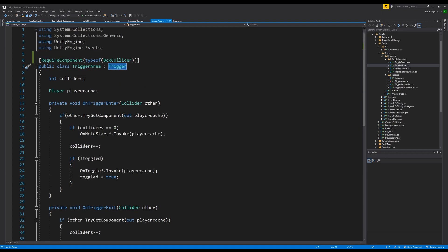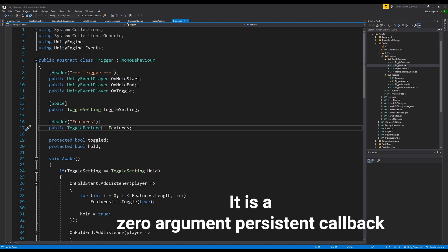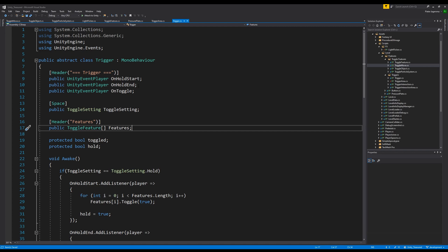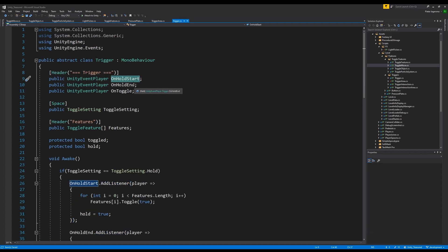The trigger area has an on trigger enter, which basically means when you enter the trigger zone it will run a piece of code, and it also has an exit trigger — the opposite, basically. This will make sure that all of the code is run properly. The trigger area is a trigger, as you can see.